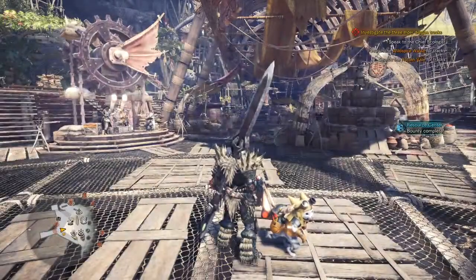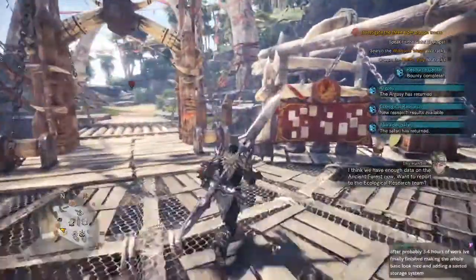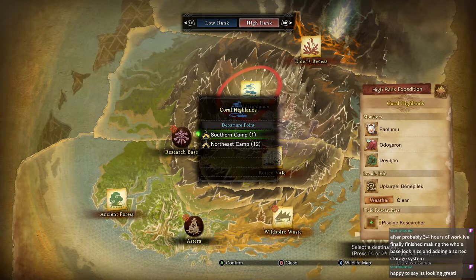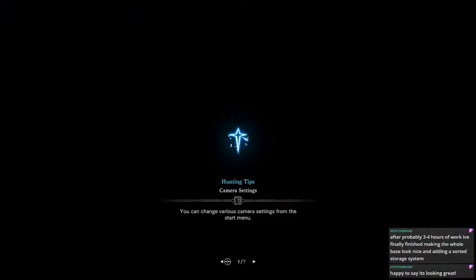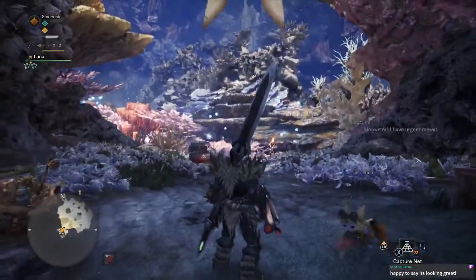Coral... I can't remember which one this one is. Patrolling around Area 5, so we'll start from 1. At this point you can actually tackle this one. I'll have slain all three. I'll just try using the scout flies back to their camp. Area 11. Look at Highlands.